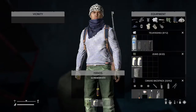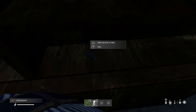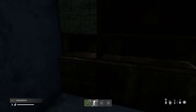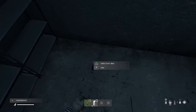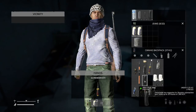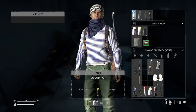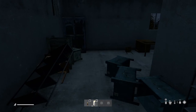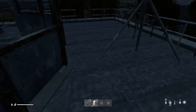Even though I'm wearing foot wraps, the zombies can still hear me. Found an Mlock mag. We'll skim the roof — it's not ideal, you can get sniped, but if you do it quickly you should be okay.